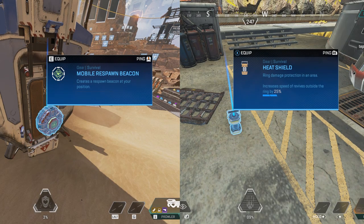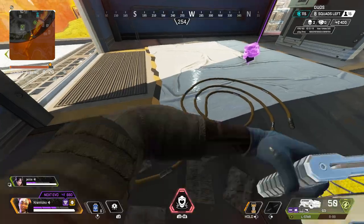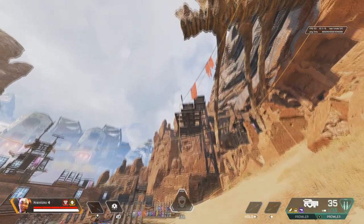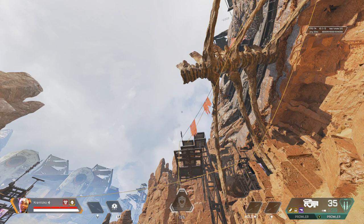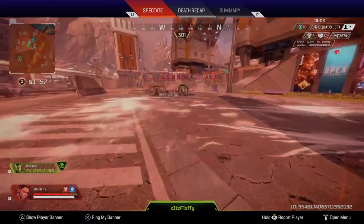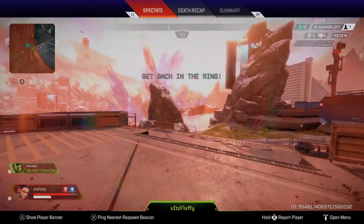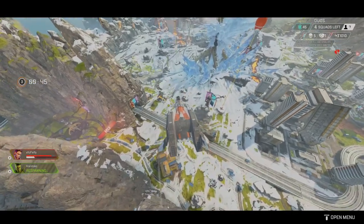As for survival items, there are two different types: a heat shield and a mobile respawn beacon. A heat shield will allow you to place a bubble that protects you from ring damage, though it doesn't last forever and depletion time depends on the strength of the ring. Mobile respawn beacons allow you to summon a respawn beacon, though it takes time for it to drop from the sky and a little longer than a regular respawn beacon to revive a player. Speaking of respawn beacons, when a player dies they're not completely out of the game — a living player can pick up their teammate's banner and take it to a respawn beacon. After about 8 seconds, a dropship will arrive and drop any respawned players back into the fight.